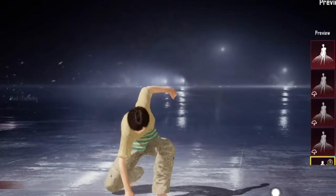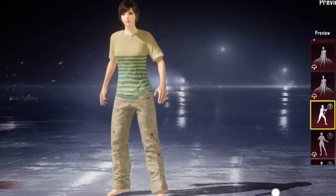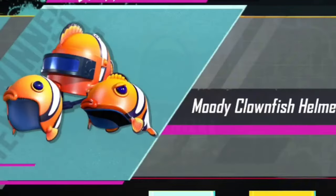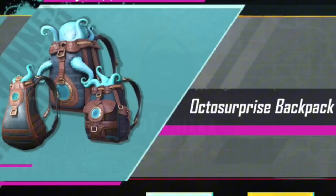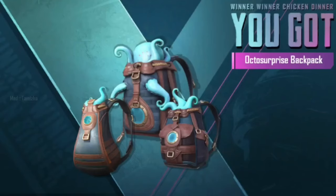So if we want to make a helmet — this helmet skin is going to be level 1, 2, 3, and the back skin is going to be level 1, 2, 3.